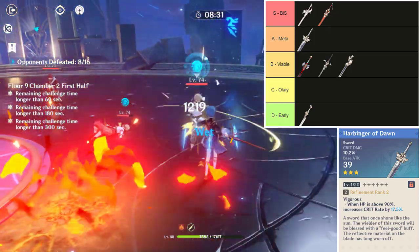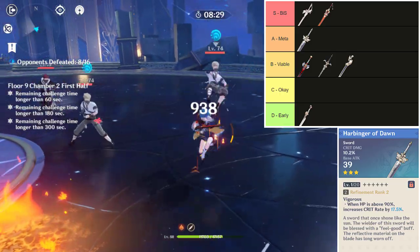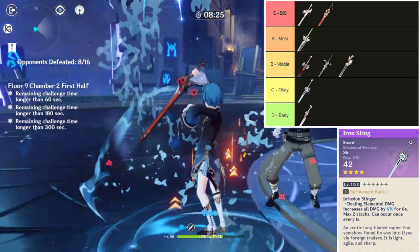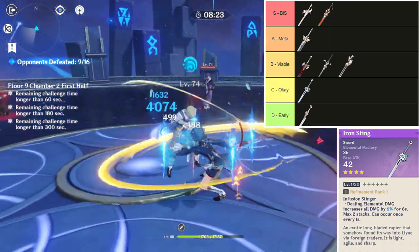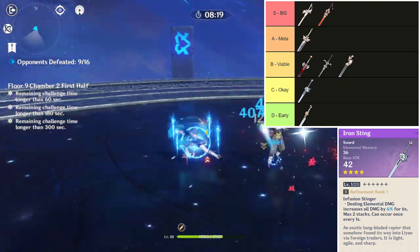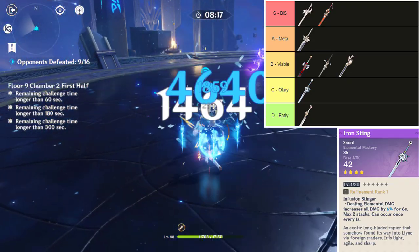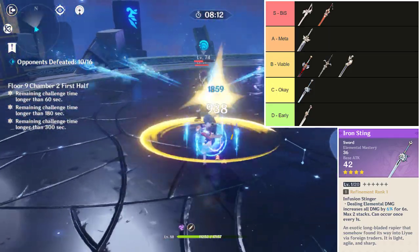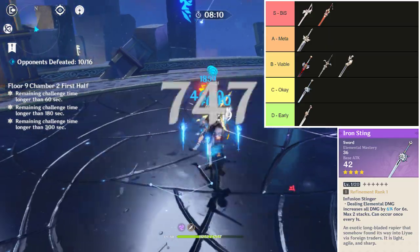Harbinger of Dawn's damage output may suffer at times as Xingqiu can drop below 90% health periodically. For the one and only C-tier weapon, it's going to be Iron Sting. Iron Sting is the best free-to-play craftable weapon on Xingqiu. The elemental mastery secondary stat works great in a plethora of compositions that utilize elemental reactions, and the elemental damage effect is incredible as he can easily make use of it.